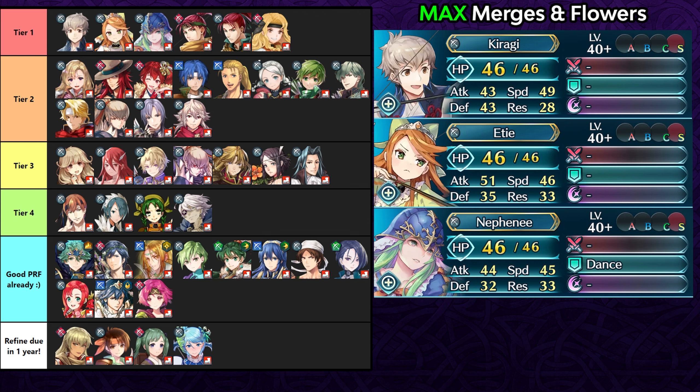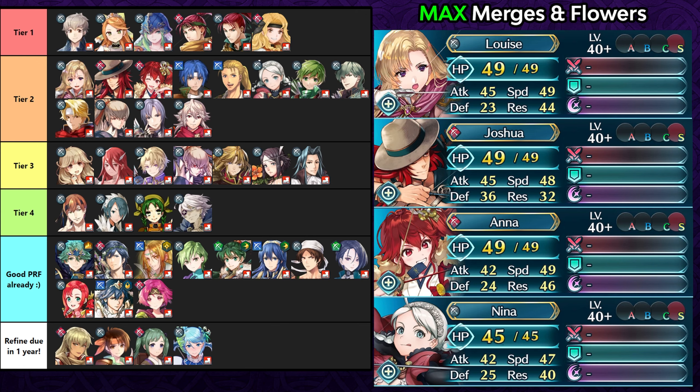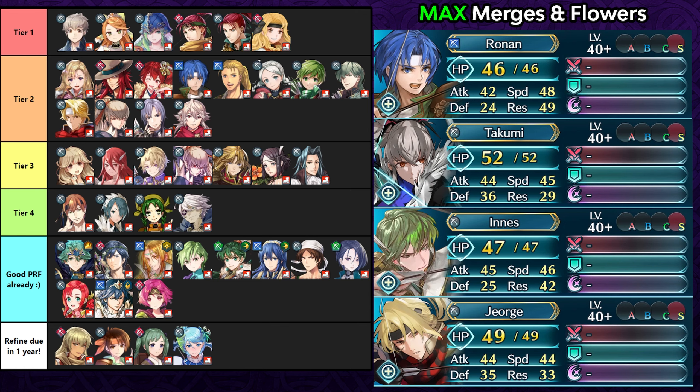Dancer Nephni is a unique option because she retains her dance skill, and vanilla dance skills are allowed with arcane weapons. Other bow fighters like Ninja Shinon, regular Shinon, and Pirate Bridget also have good enough speed, attack, and bulk to be solid users. The frailty begins in tier 2 with Louise and Near Anna. Joshua is decent being fast with decent bulk, and Nina and Ronan are also here, with Ronan not having the highest defense but still benefiting from damage reduction.